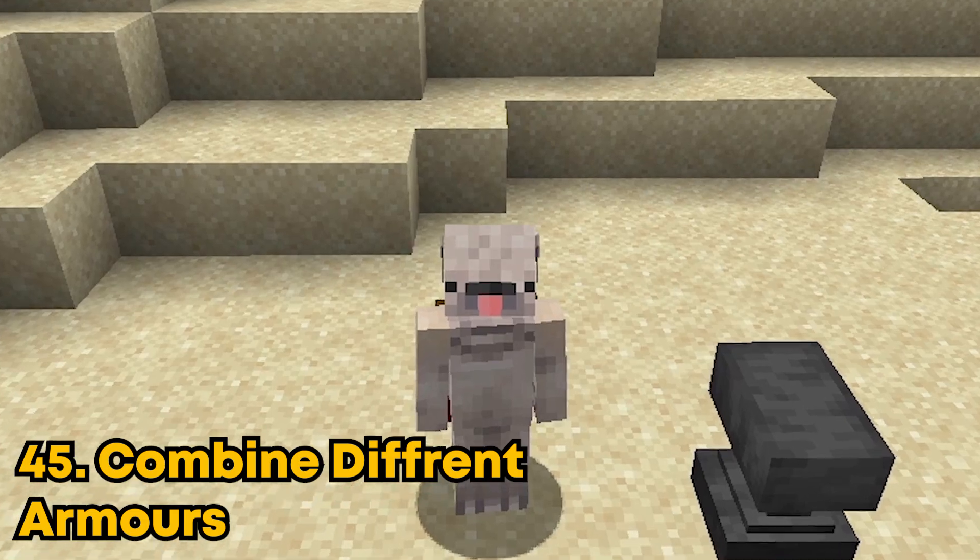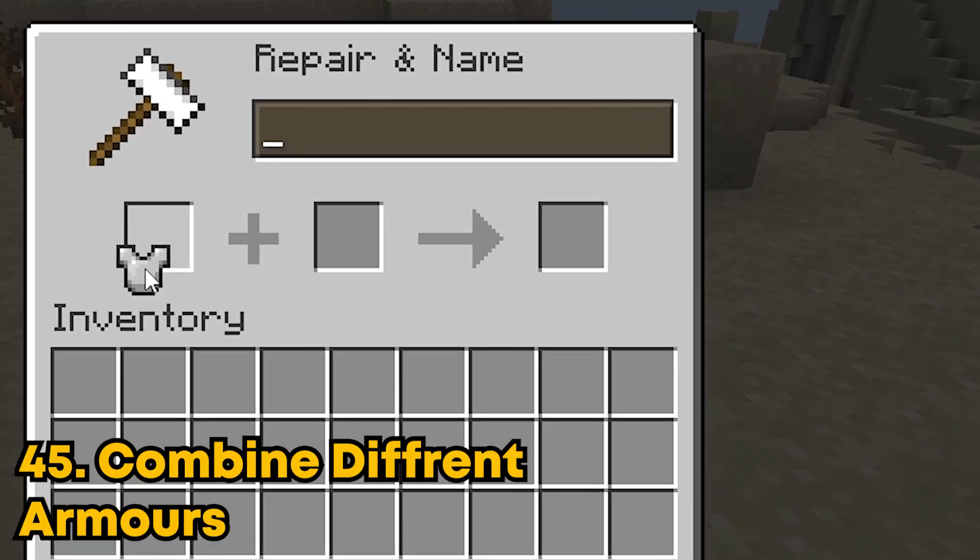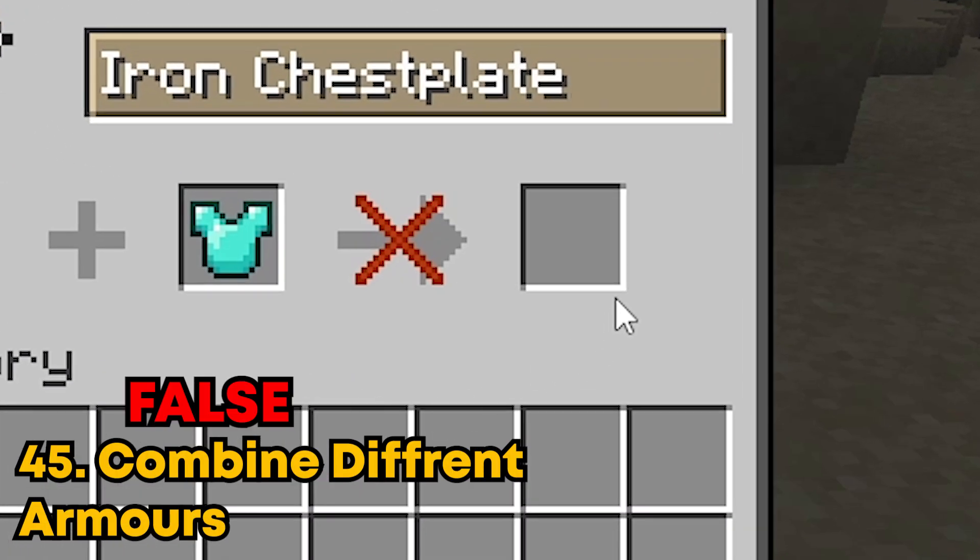You can combine different armor now. Let's just put this iron chestplate and diamond chestplate together. And yeah, nothing happens. This one is false.